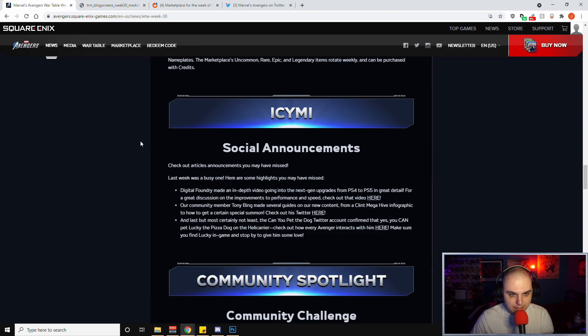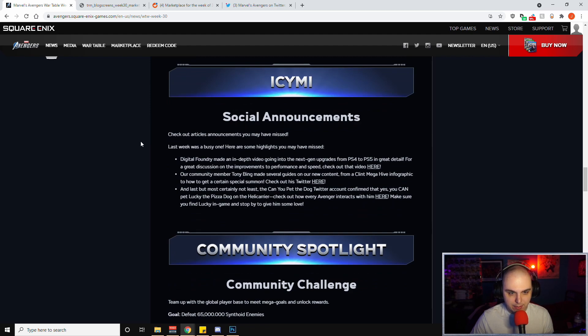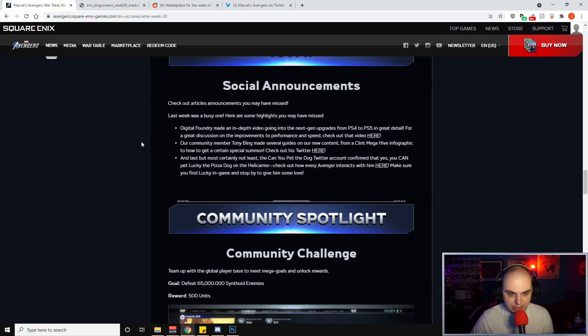In case you missed any social announcements — Digital Foundry made an in-depth video going into the next-gen upgrades from PS4 to PS5 in great detail covering performance and speed improvements. Community member Tony Bing made several guides including a Mega Hive infographic and how to get a certain special summon. And the Can You Pet the Dog Twitter account confirmed that yes, you can pet Lucky the Pizza Dog on the Helicarrier — check out how every Avenger interacts with him and make sure you find Lucky in-game.